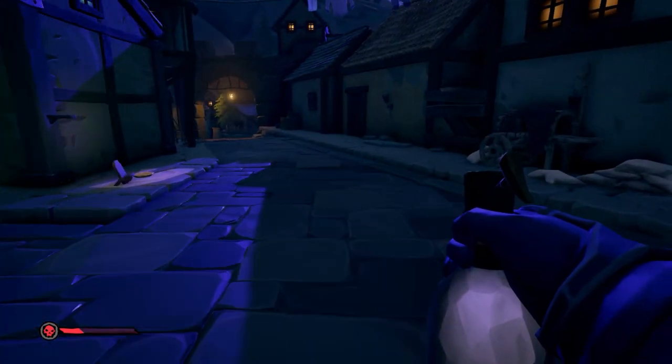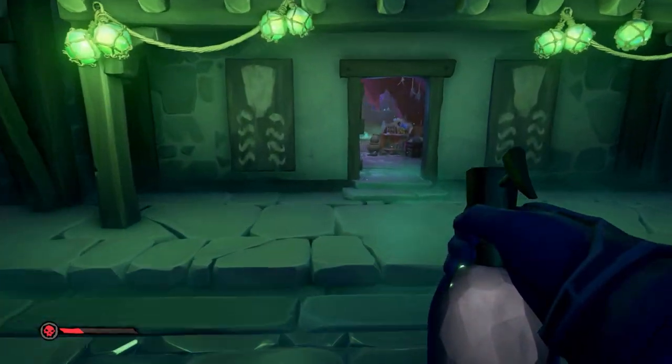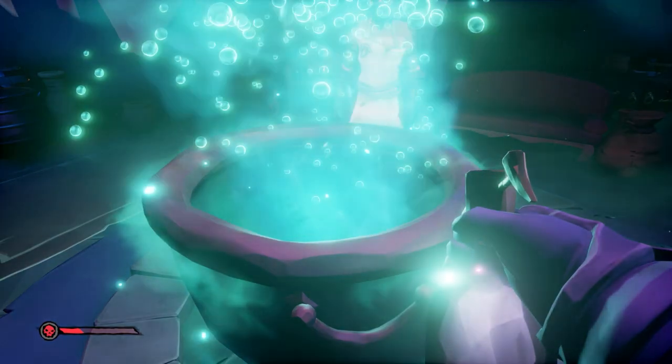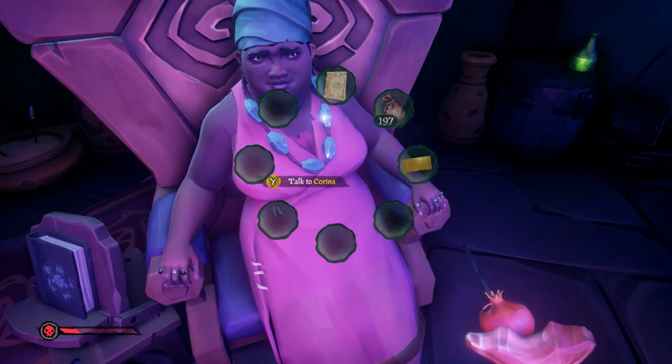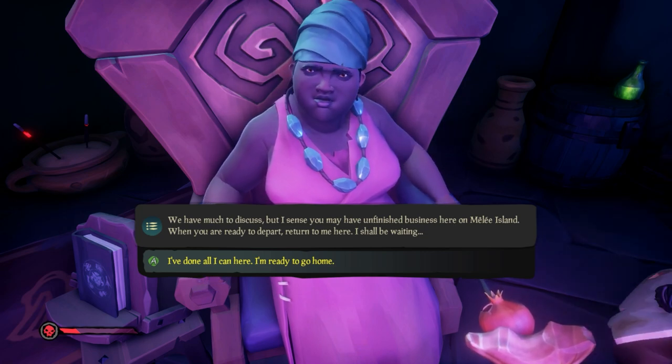Head into town and keep re-killing all of these skeletons with root beer. After they're all beaten, the door to a shop illuminated by green light will open, revealing a store with a cauldron inside. Place one of your root beer bottles into the cauldron and Karina will appear in a chair. Talk to her and she'll offer to send you back to your ship and back to the Sea of Thieves, ending this adventure.